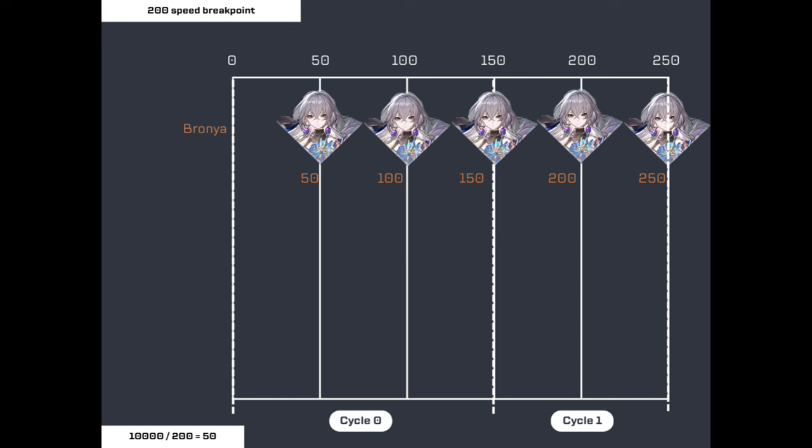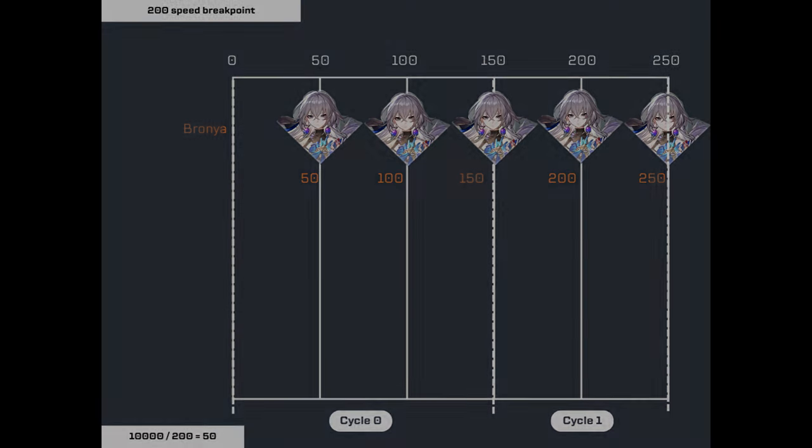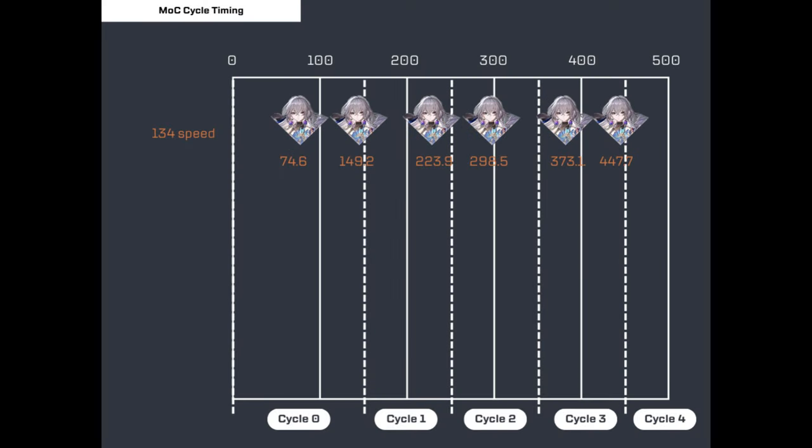But what if you don't care about zero cycling? If your fights last longer than cycle zero, 134 speed falls off slightly because it only gives you two turns on cycle zero, then only one action each on cycles one and two, and it's not until cycle three that you get two actions again. So with 134 speed, you get a total of six actions from cycle zero to three.